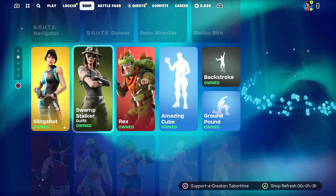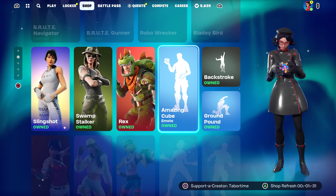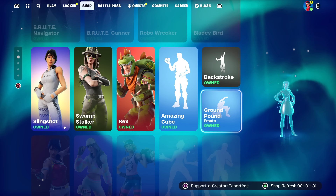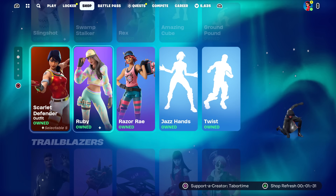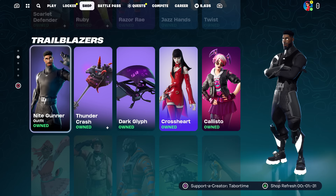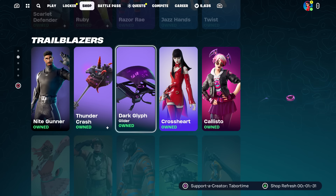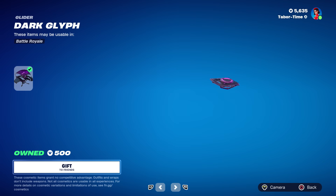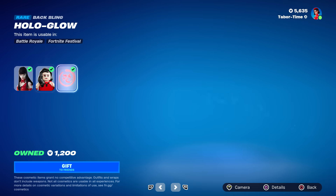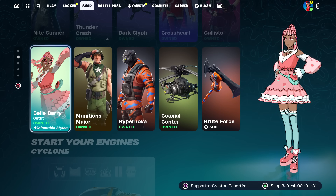Bladey Bird, Slingshot, Swamp Stalker, Rex, Amazing Cube — that's a decent one. Backstroke — I like that one. Ground Pound, pretty cheap. Scarlet Defender, Ruby, Razor Ray — all still here. Twist, Jazz Hands, and the Trailblazers. We got Night Gunner, Thunder Crash, Dark Glyph — this is one of my favorite gliders. Is it 800 or 500? 500 — that's not bad.